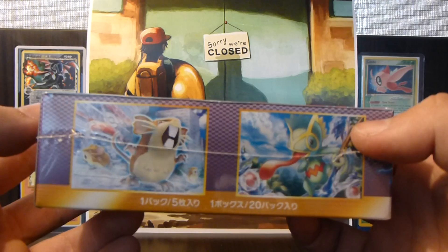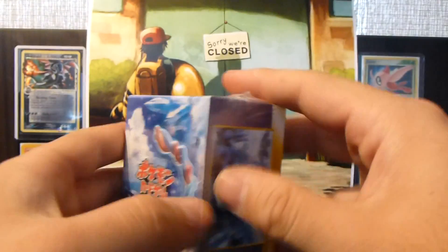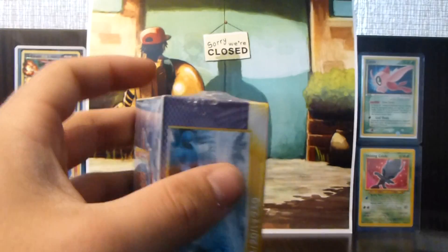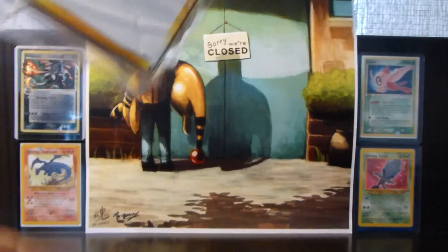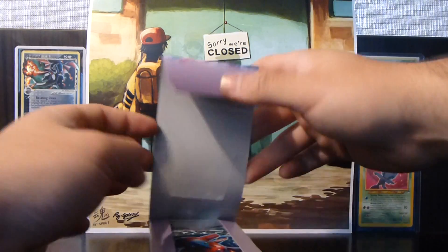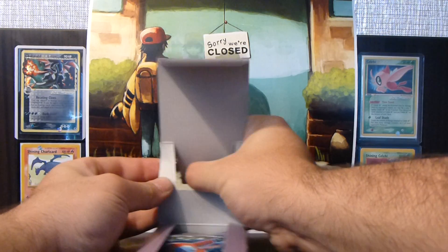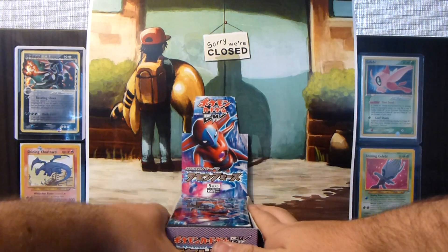On the box artwork we've got Kecleon, Raticate, Deoxys, Palpitoad, and Litwick. It's a really nice artwork for the box. Let me get my scissors out. And there we go — that's a really epic looking booster box.